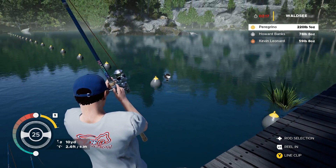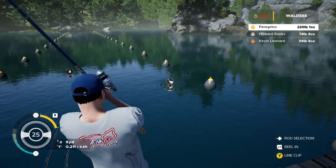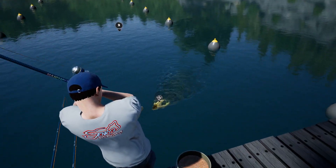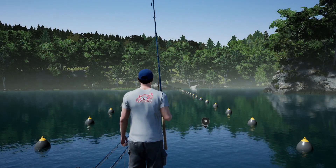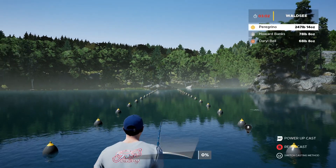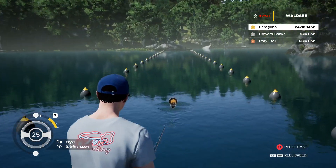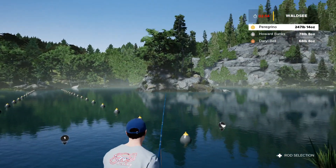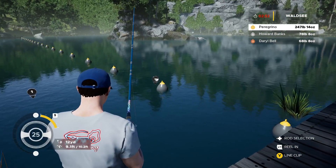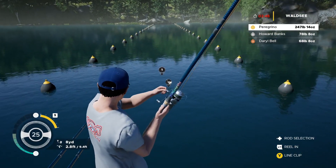Let him take the line, wait for him to get tired, and start reeling him in. We got a Mirror Carp — nice! Recast your rod and then switch out to the rod you need to fight, keeping that drag at 25, especially with the 10-pound line. I think this is a Ghost Carp, which is kind of cool. We got a Mirror Carp and mostly Common Carp, and I'm pretty sure this is going to be a Ghost.